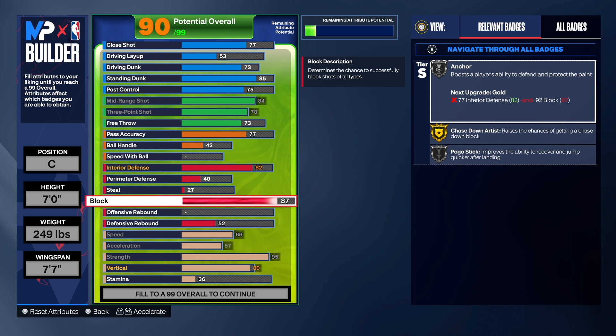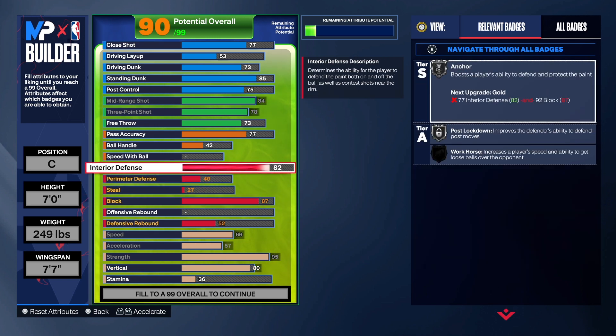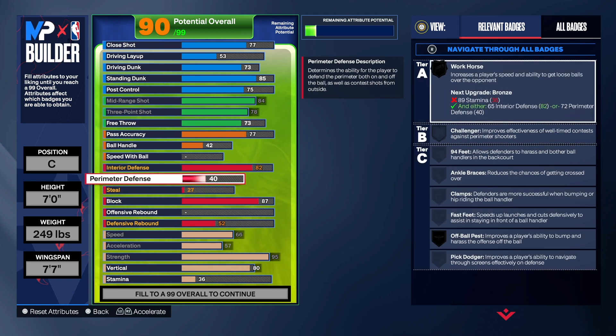We get Chasedown on gold and Pogo on gold as well once we take the rebounding up. The 87 block is good enough — most people would agree. If you want 92 block, take your strength down to 90 and make some adjustments; it can still work. We also have Workhorse on this build. Perimeter defense and steal we're just leaving right there.